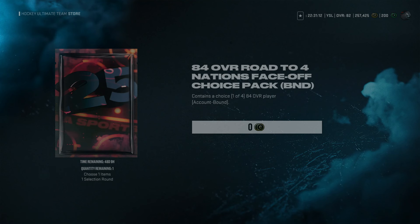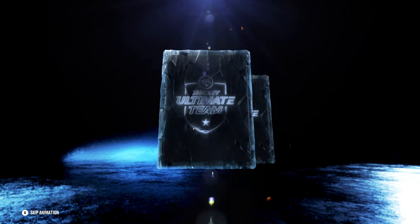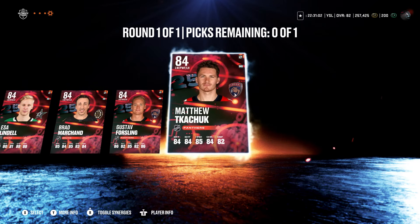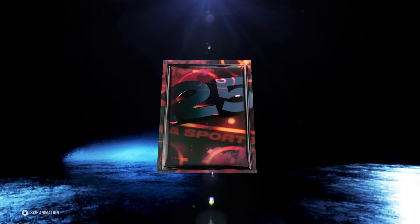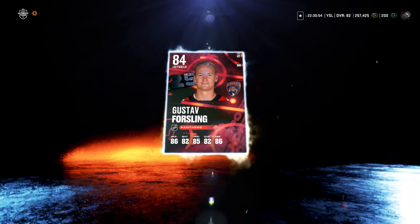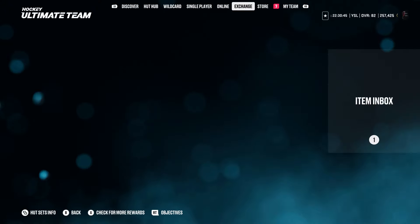There is also a free 84 overall pack. Go to the store and you can open up this free pack. I think you get a choice — you can pick up Lindell, Maroon, Forsling, or Kachuk. I'm gonna go ahead and pick up Forsling because I need a defenseman on my team and Forsling was a former Chicago Blackhawk. You get a free BND player — most of you guys probably won't even use them, but whatever, it's free.